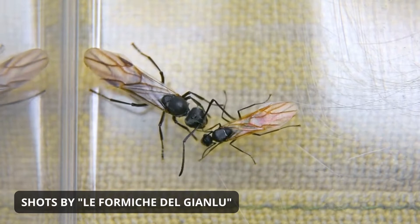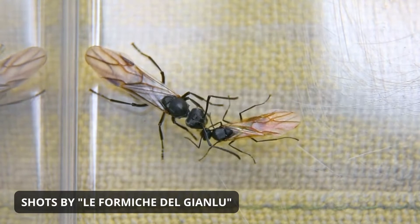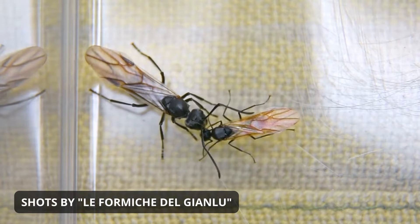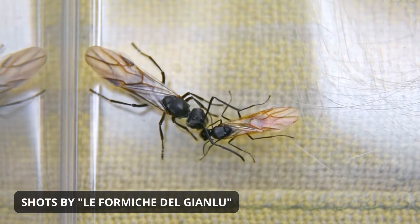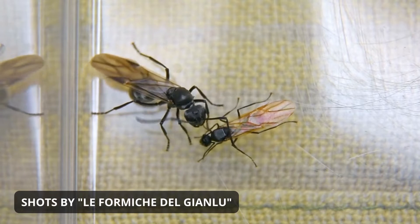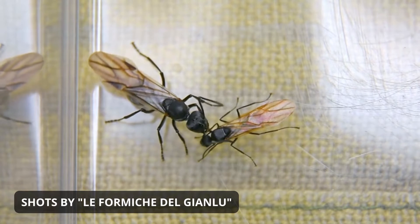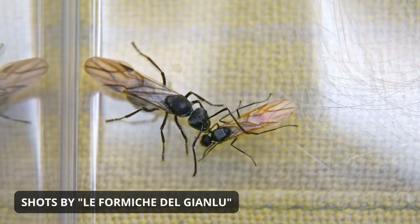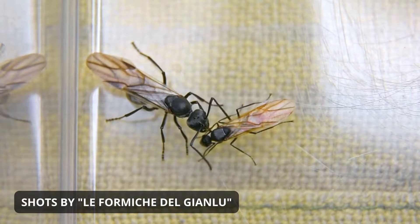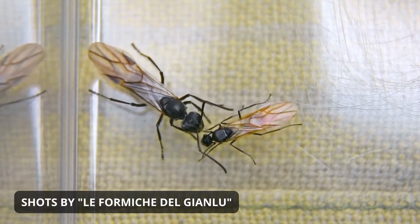However, their primary purpose is still reproduction, and they will mate with the queen ant whenever she is ready to lay eggs. Male ants are typically larger and more heavily built than female worker ants, which can make them well suited for tasks that require strength and endurance. They may have larger mandibles, higher aggressiveness, or some other sort of physical adaptations that help them in combat or defense. Despite their physical abilities, male ants are generally not as essential to the colony as queens or female worker ants. They do not reproduce, and usually do not contribute to the care and upbringing of the young ants. In some cases, they may even be considered a burden on the colony, as they require precious food and resources without providing much in return.